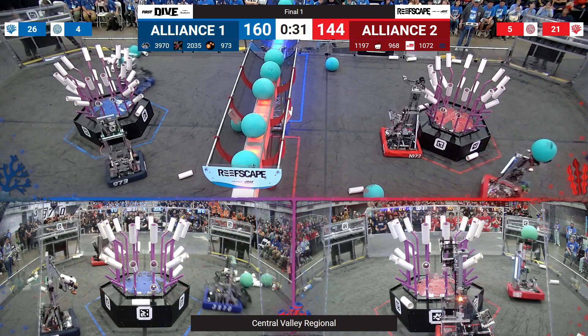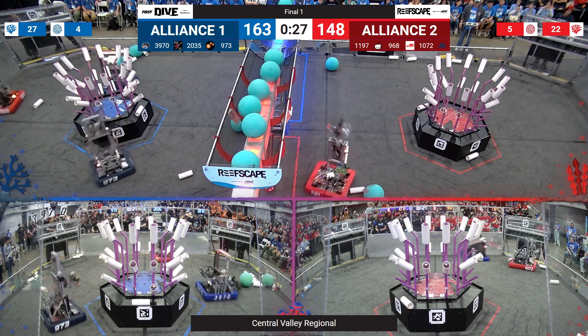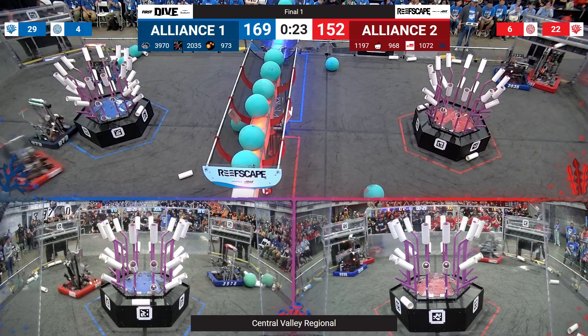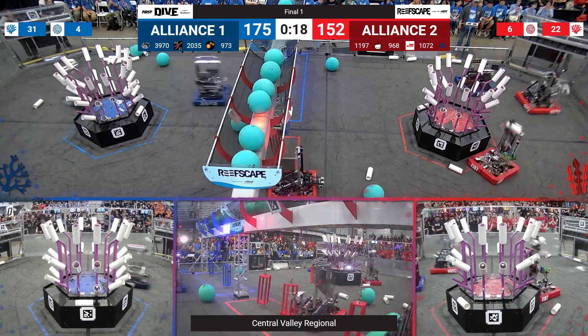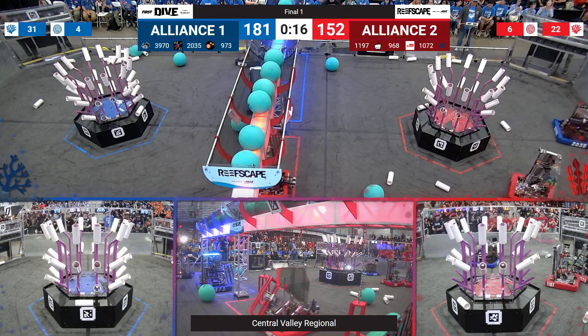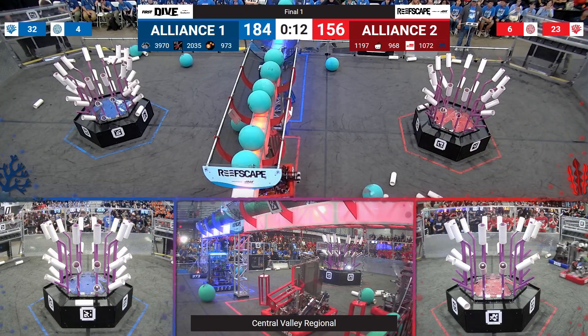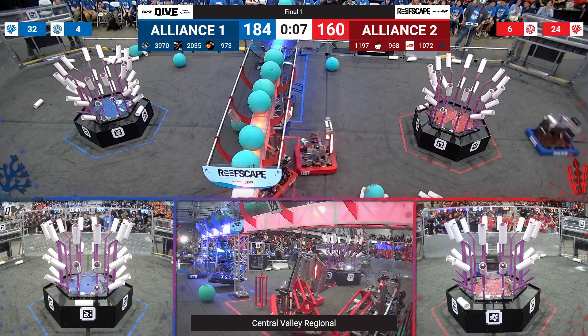Now they have to score at level two, because it looks like they have filled level three. 973, the gray bots, trying to find a place to put their coral — they've got to range their robot quickly, and they score. 1197, Toribots, scoring algae then picking up some coral for the Red Alliance, putting that at level three. It looks like an advantage now for the Blue Alliance — their coral cycles have been faster. 184 for Blue, 160 for Red.